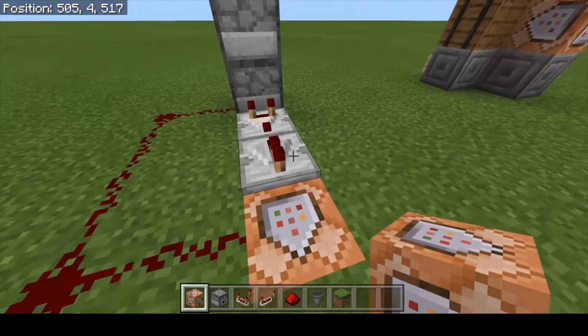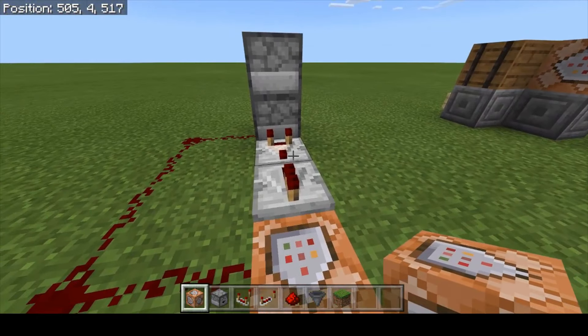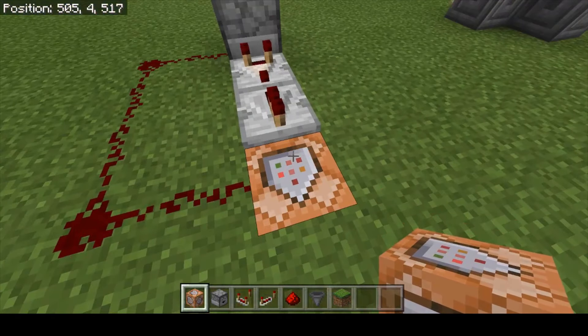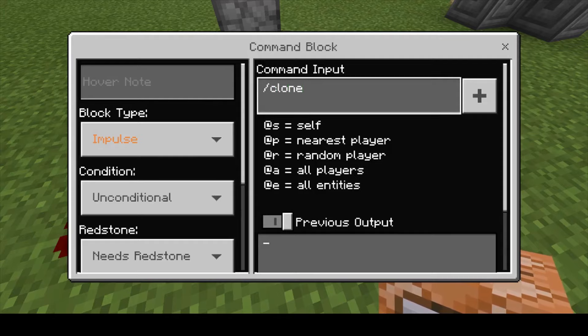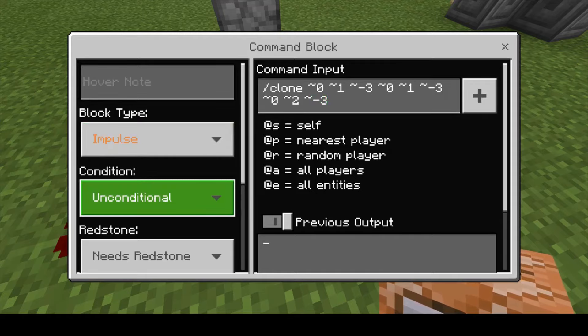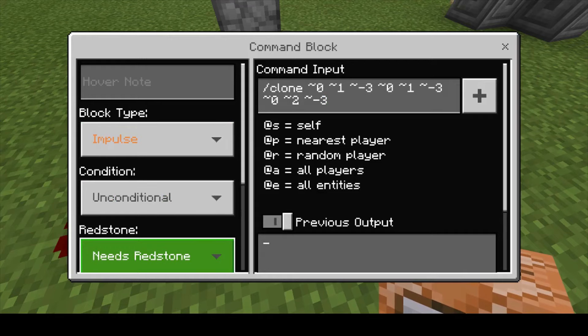When we program it, we need to go one, two, three blocks out and one block up, and we're cloning that dispenser to one, two, three blocks out and two blocks up. Just like before, we're going to type in: clone relative 0, relative 1, relative negative 3 — because we're three blocks out and one block up. The second set of coordinates is the same since we're cloning one block, and we're cloning it to relative 0, 2, negative 3. It's going to be impulse, unconditional, and needs redstone.